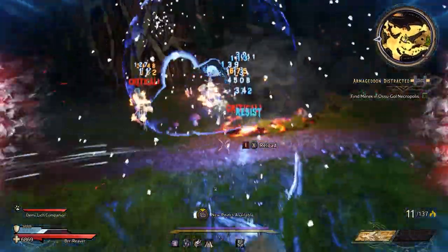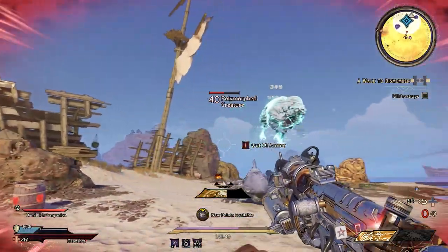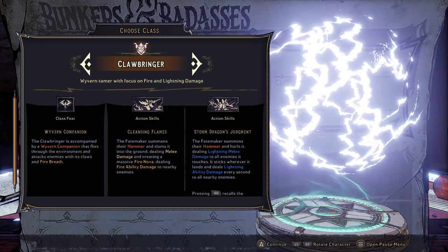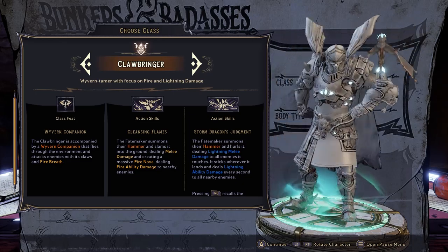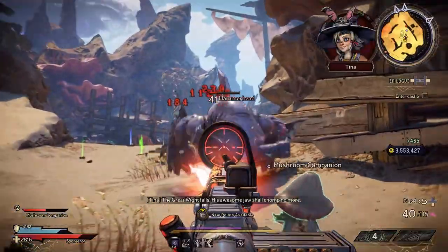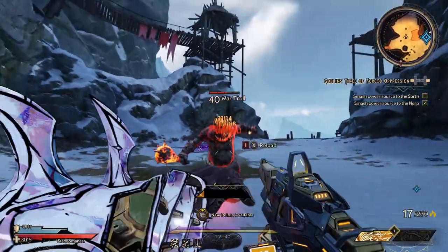Wonderlands adds a ton of cool new stuff on top of the existing Borderlands formula, such as spells and melee weapons, but its biggest change from previous incarnations is the introduction of more traditional RPG classes for players to pick from. There are six classes to choose in Wonderlands, with each one offering a completely unique selection of active skills and passive buffs. With so much choice on offer, you might be stuck trying to decide which class is best for you.